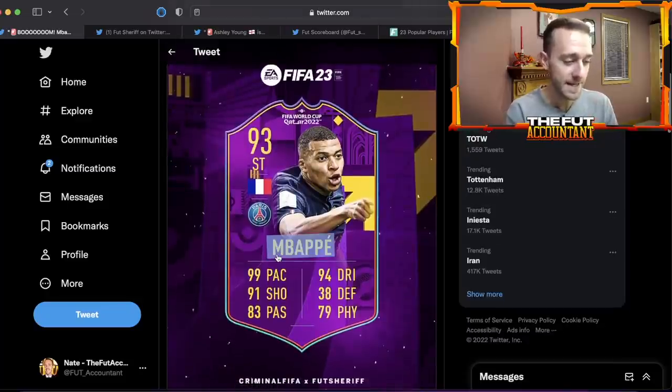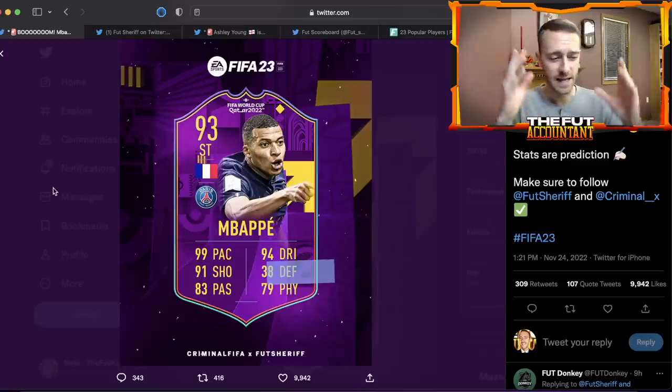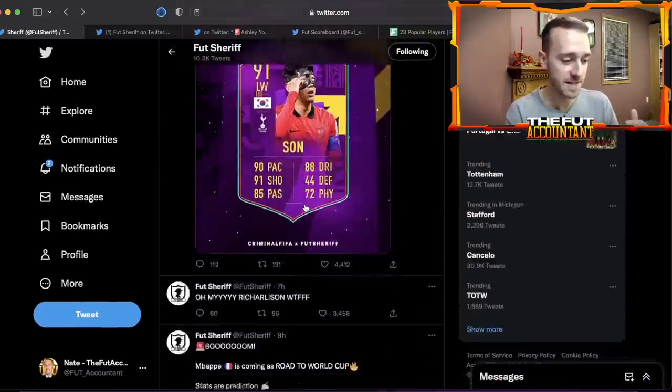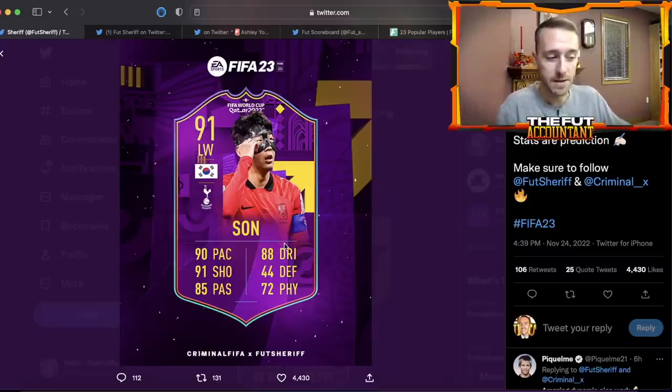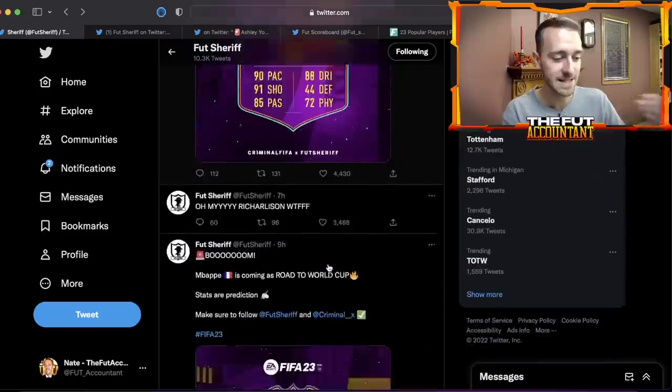We've had a lot of leaks in the past two days. We now have two leaks: Mbappe is not in the best of Team of the Week because he's getting a promo card today — a 93 Mbappe Road to the World Cup. Also leaked is a real Madrid player, believed to be Valverde, and Son Heung-min. These are massive leaks. EA is going all out with this promo — if they give Son a dynamic image with the mask, that would be insane.